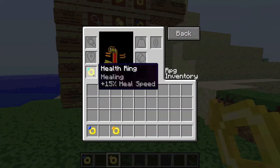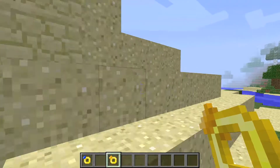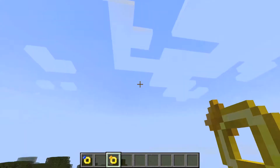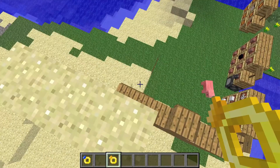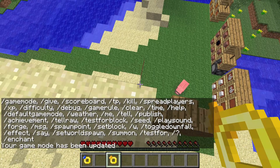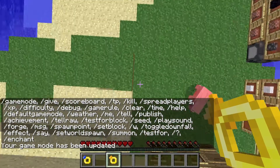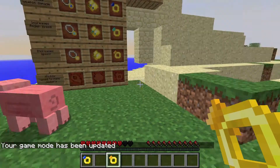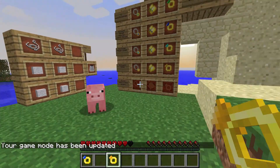The healing ring — if I go into survival mode and jump from up here, my healing is much faster. See, it's much faster.